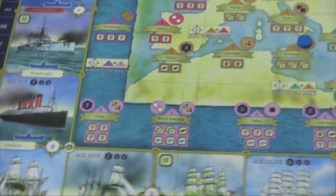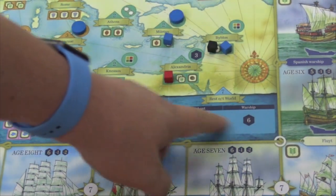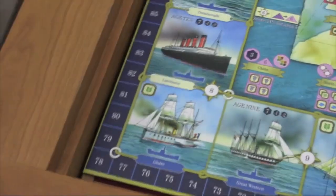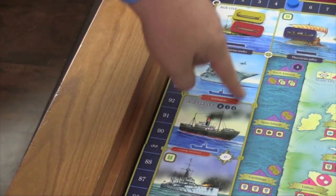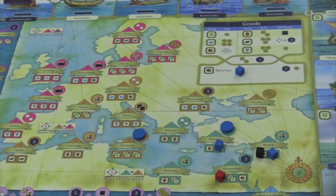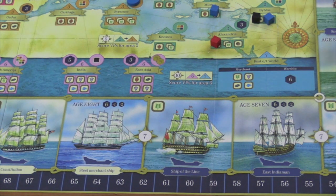As time goes by, you'll be moving into areas. Eventually the areas go off the map and are worth more points. You can see area 6 — when you get to area 7, every time you put a cube down you just get six points and that will score at the end. The game ends when there are five ships in Age 11 in the final area, and then everyone gets one last turn — everyone has the same number of turns. Then you score whatever area you're in, which will probably be area 7, and whoever has the most points is the winner.